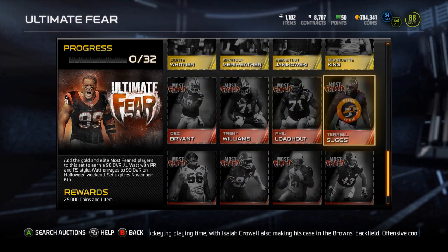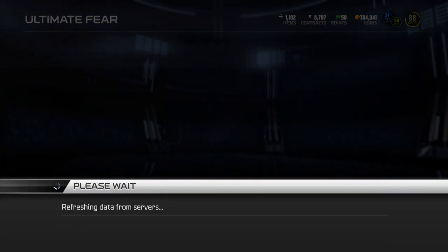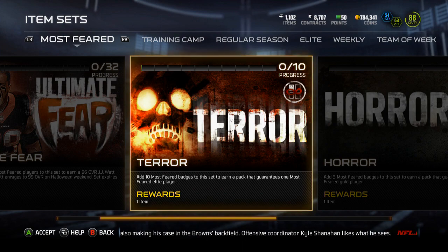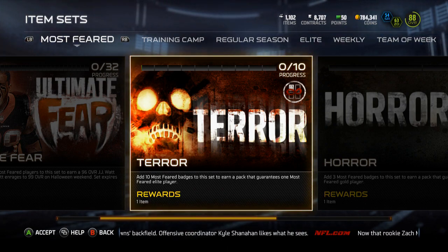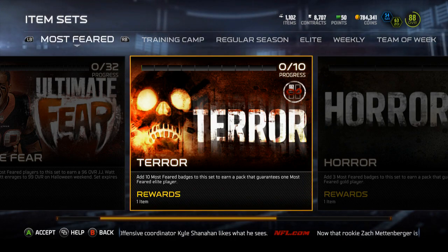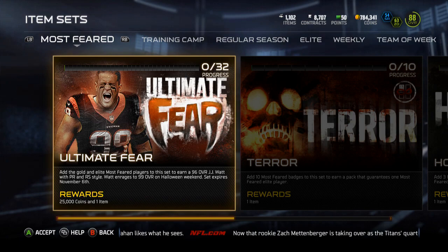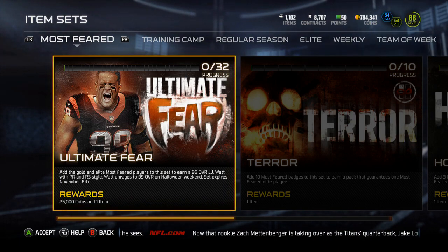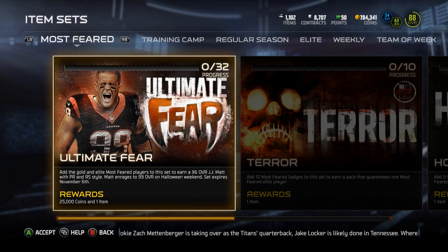I don't think any of these elites are completable for a while — unless you can pull elite badges out of packs. If they only release one solo challenge a day that gives you three badges, you couldn't physically complete this until Sunday. You'd also need enough people pulling different elites and putting them up. Over the weekend everything will go up to 99 overall, but then drop back down after Halloween weekend, which is just stupid.